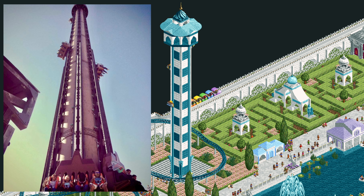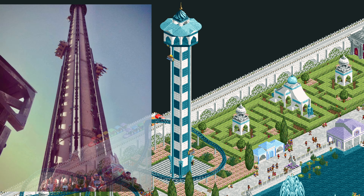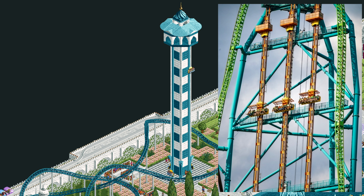Some real world examples of these rides are the Giant Drop at Six Flags Great America and also Zumanjaro, which is attached to the support structure of the Kingda Ka roller coaster at Six Flags Great Adventure.